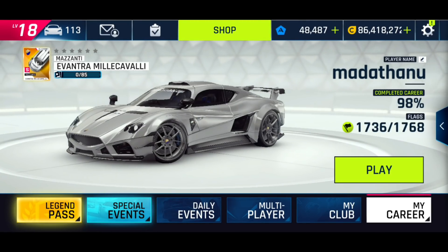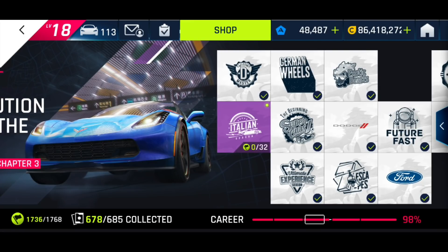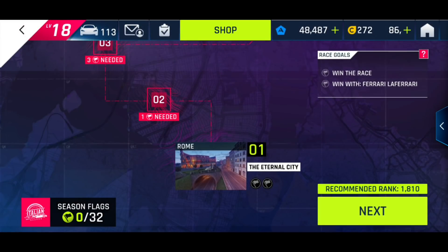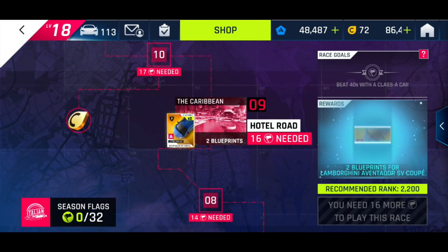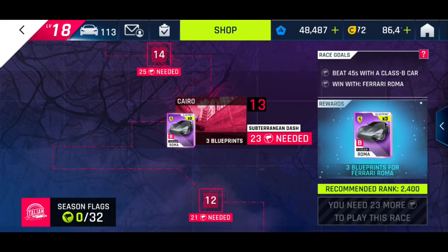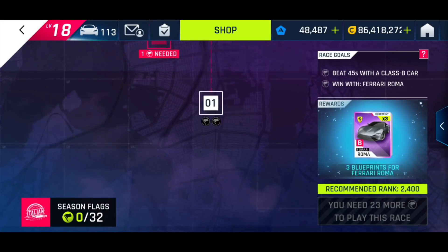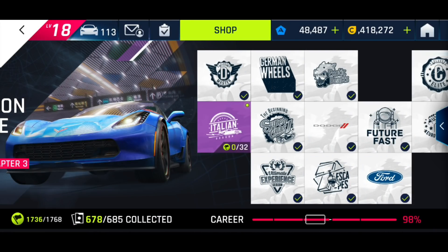We do have a new career section. In Chapter 3, there's a new Italian season set of races — there are a lot of races in here. There are some blueprints for the Aventador SV, for the Roma, and some tokens. I'll do these races in separate videos for people searching for help on them.